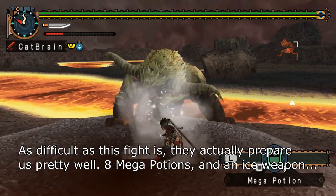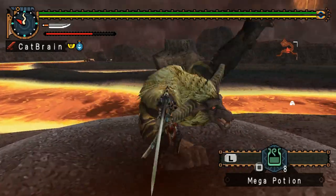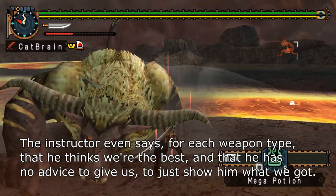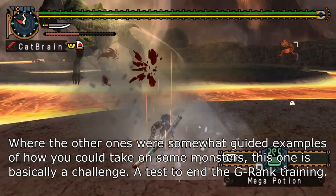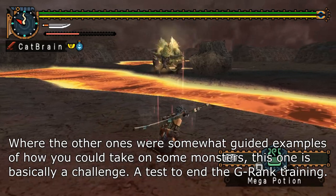As difficult as this fight is, they actually prepare us pretty well: 8 mega potions and an ice weapon. Then it's up to us to play smart. The instructor even says, for each weapon type, that he thinks we're the best and that he has no advice to give us — just to show him what we got. Where the other ones were somewhat guided examples of how you could take on some monsters, this one is basically a challenge — a test to end the G-rank training.